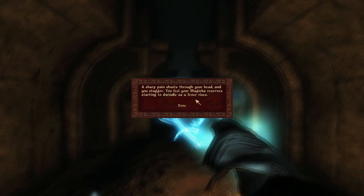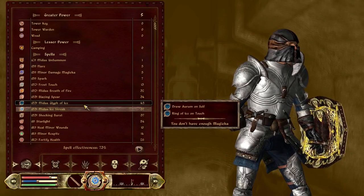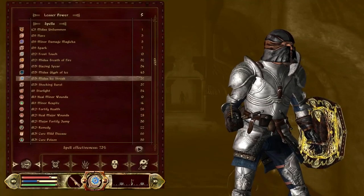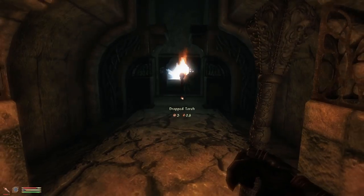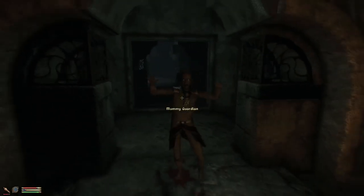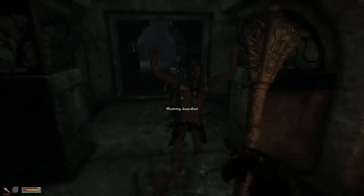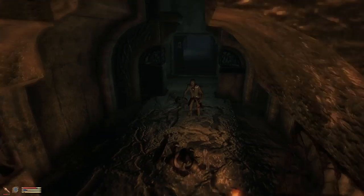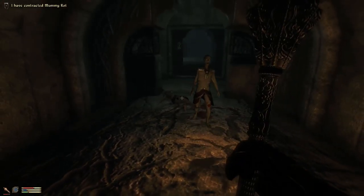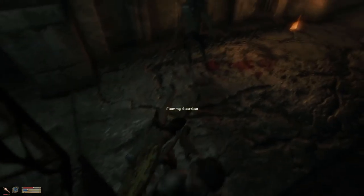Sharp pain shoots through your head and you stagger. I don't know — my magic reserves are dwindling. Oh, I can cast this one. They're very slow — mummy guardian! Mummy rot — what's mummy rot? Fell over again.